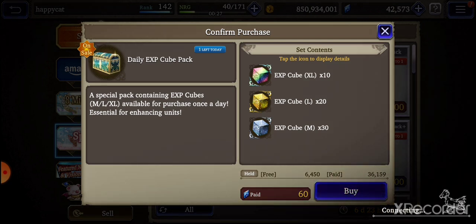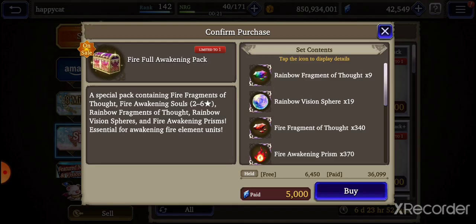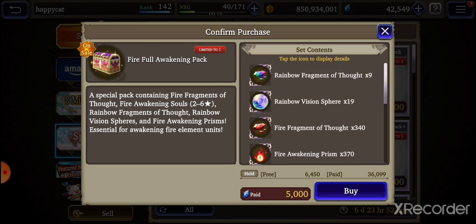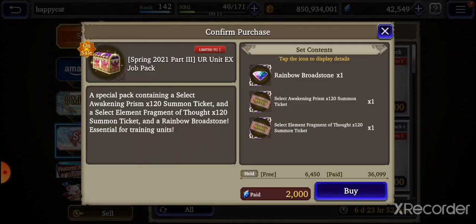This is okay mainly because I need the EXP cubes for my EX units. On to the actual new shop — fire awakening full set was okay back then, but not so much now. Awakening prism, awakening bundle — and realistically they really need to throw some of those paradise blooms in there because that's what's hard capping everybody.